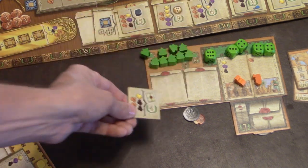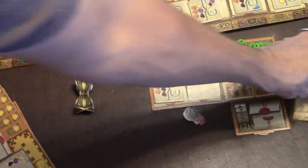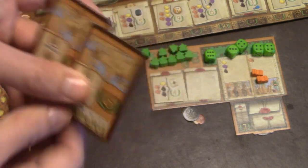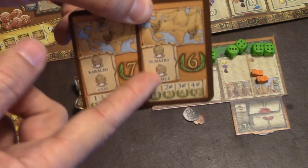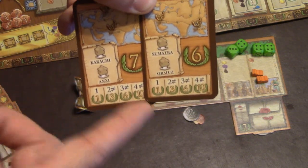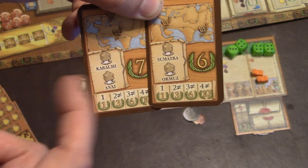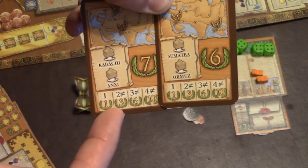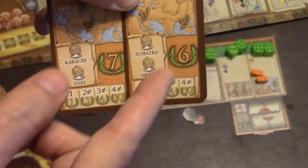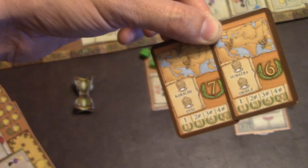The first player will get the hourglass and start with one contract — they can hold up to two. They'll start with two little camel tokens. You'll also randomly draw these cards, which give you little goals of where you can travel throughout the game. By the end of the game, if you travel to both places — say Sumatra and Armand's — you'd get six victory points. At the bottom there are extra bonus points: if you only visit one during the game, you'd get one victory point. If you visited one on each card, you'd get three victory points at the end of the game.